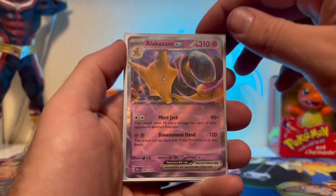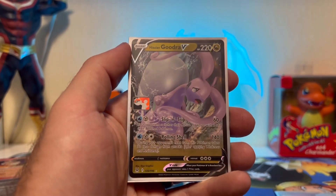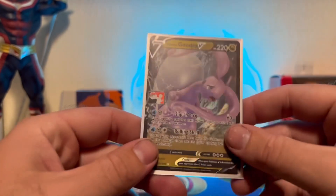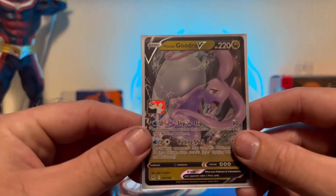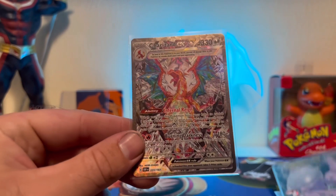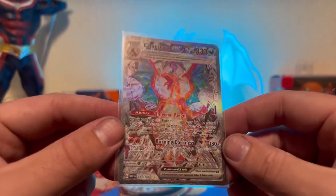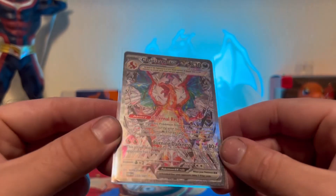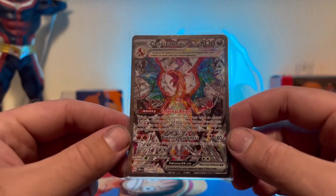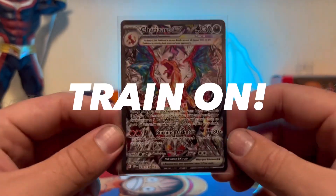Welcome back to the recap. We got our Alakazam EX, we got our Caterpie, we got our Goodra V — with our little Let's Play logo right there — and of course we got the card I bought and needed the most: the Charizard EX from Obsidian Flames. Hope you guys enjoyed this video — don't forget to like, comment, and subscribe. Until next time, train on!